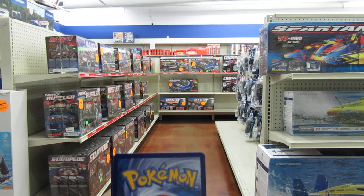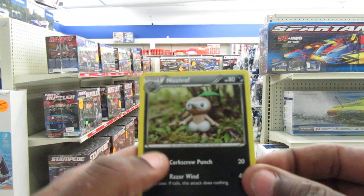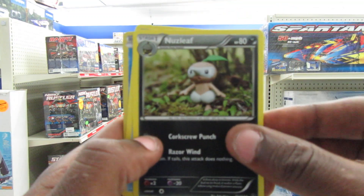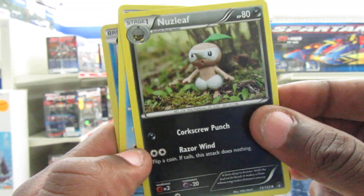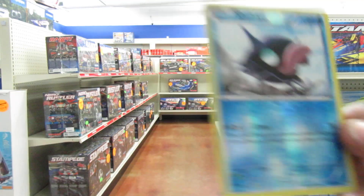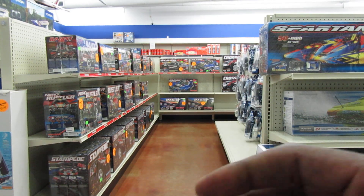Booster number one — and no code card because Dollar Tree doesn't give it to us. We got a Nuzleaf, though my camera's doing that crazy focus thing again. We have a Slowpoke and we have a Reverse Holo Shelder. Nice — a Reverse Holo Shelder. Everybody's dream, a Reverse Holo Shelder.